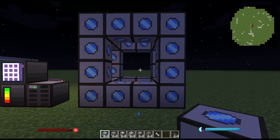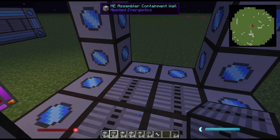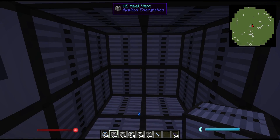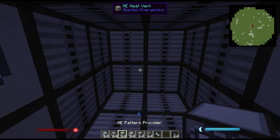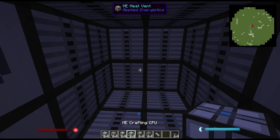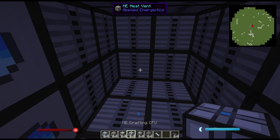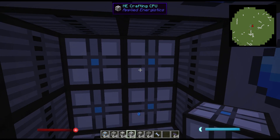The next step is to place the ME heat vents. The ME heat vents must be placed on the outside walls of every face of the processor. The next step is your ME pattern providers, and if you want your processor to go faster — which I'll discuss in a moment — your ME crafting CPUs.